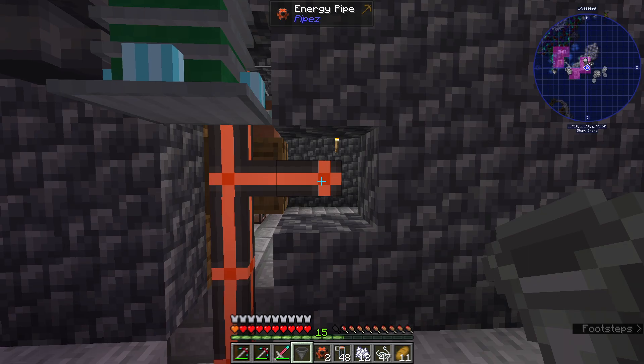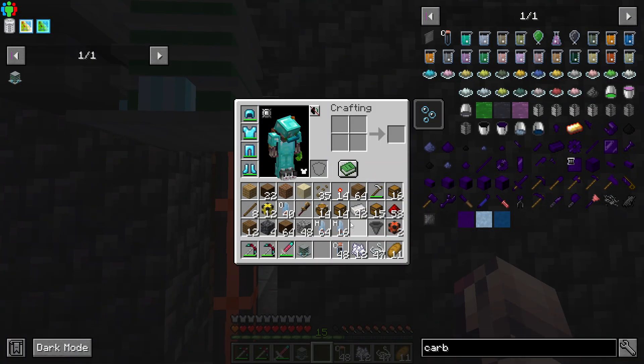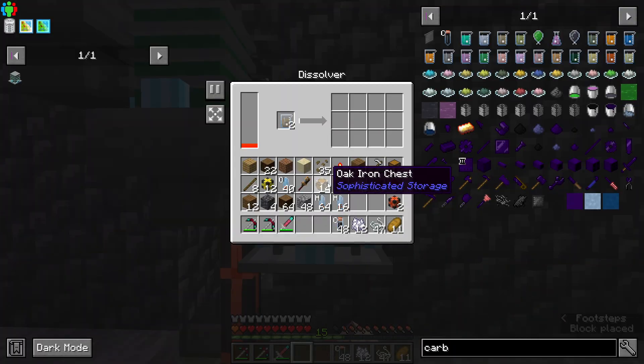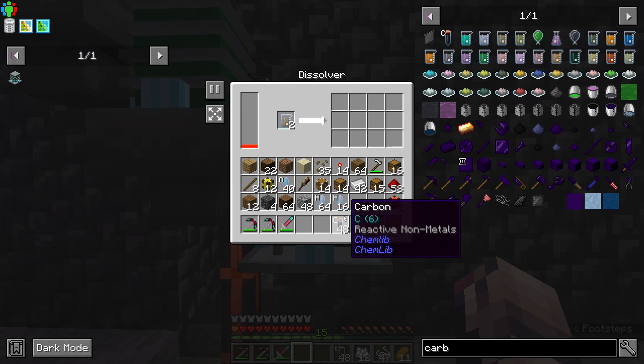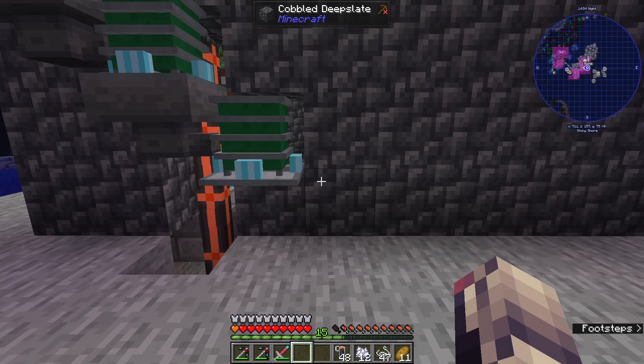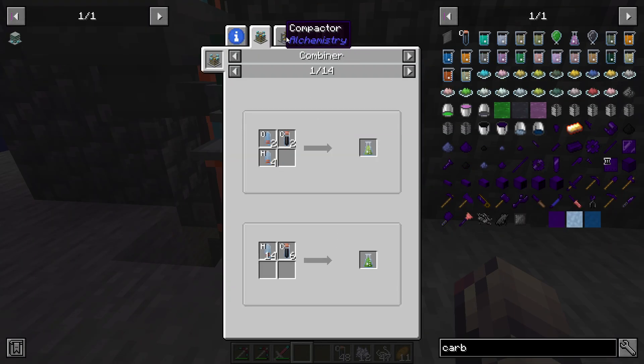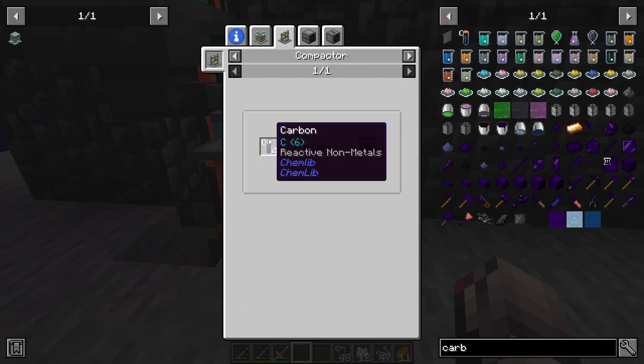Let's put the dissolver back here, put the hopper here, and that way of course we are still getting the carbon and everything. And then I think what we'll want to do is immediately combine or compact the graphite.